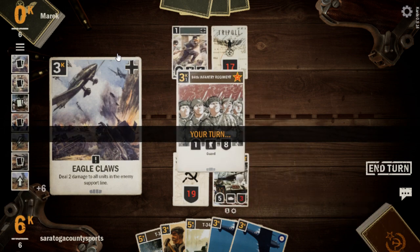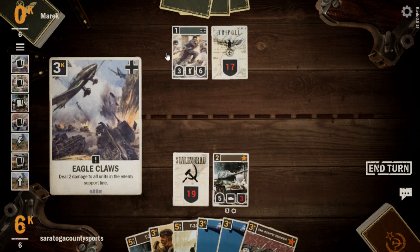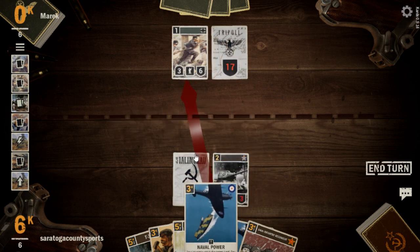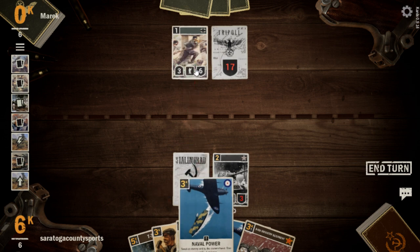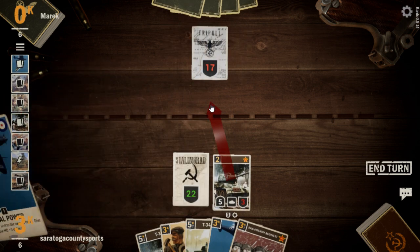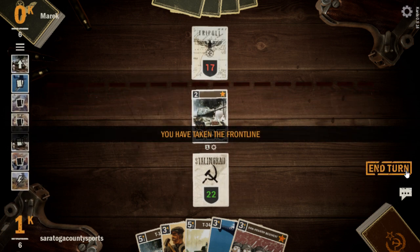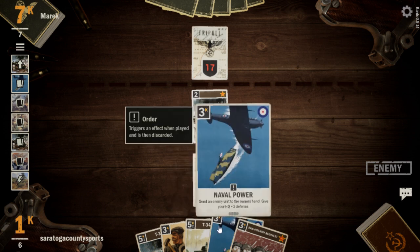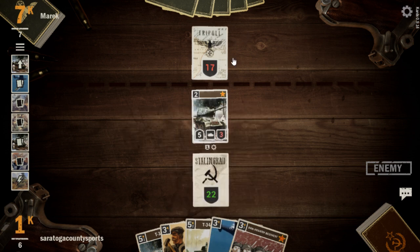A Volksgrenadier and an Eagle's Claws. Should we put it back in their hand or blow it up? We're going to put the Volksgrenadier back in their hand and move our T-34 forward. We'll try and hold on to our other T-34, but Germany and the USA don't tend to have guard units, so I don't think we need to worry about that.